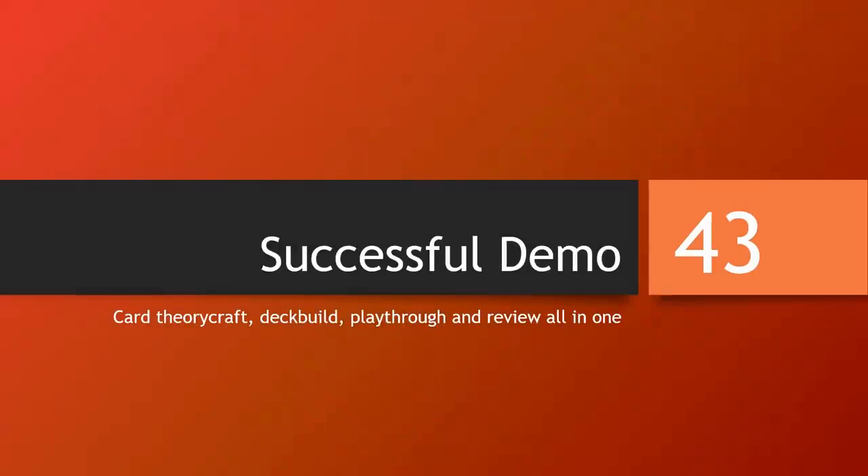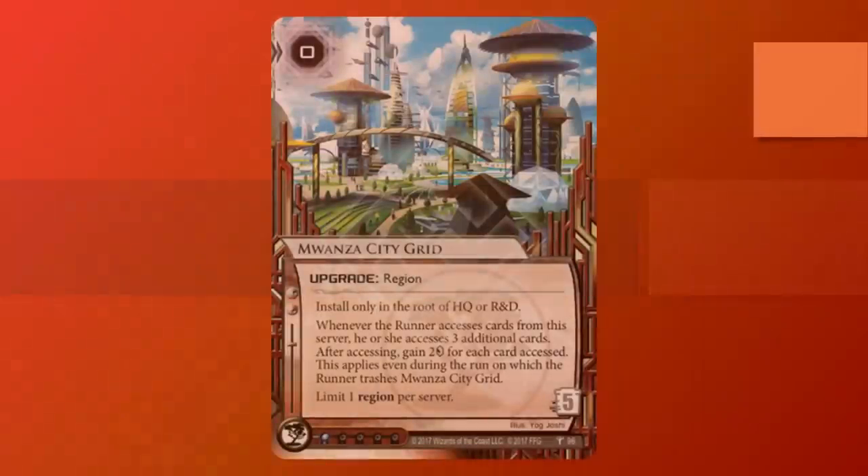Welcome to episode 43 of Successful Demo. Each episode analyzes the third and compact aspects of one or more newly released cards. Today we'll be looking at Mwanza City Grid.